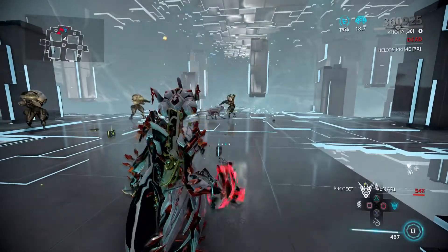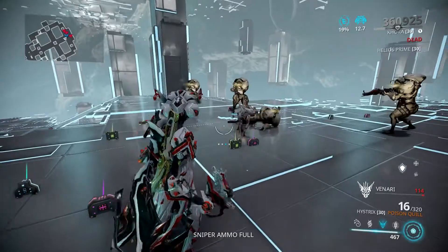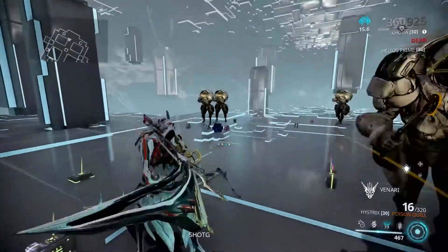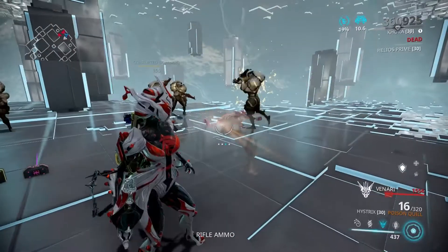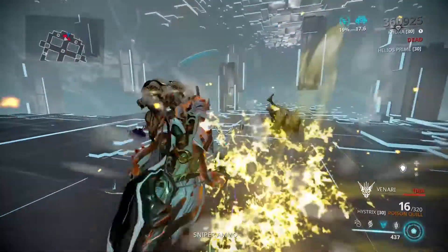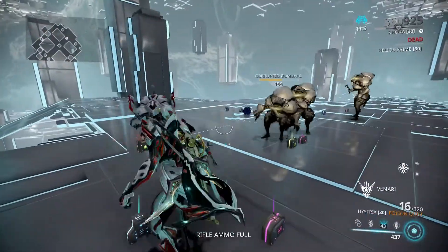In protect posture, Venari will disarm enemies with her tail whip. As you can see, when she tail whips somebody she will disarm them — that's what the protect posture does.